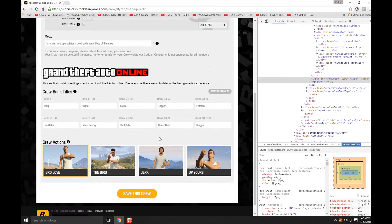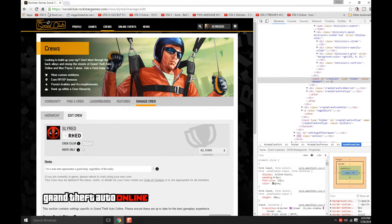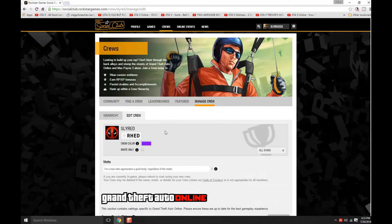Now to make sure we got this right, we're gonna save crew, save it again just to make sure, and reload the page. In there you'll have it, and I'll show you what it looks like on the car. You can X out when you're done, but it will show the crew color right there.